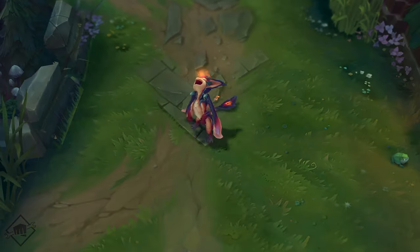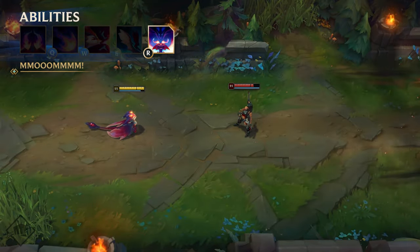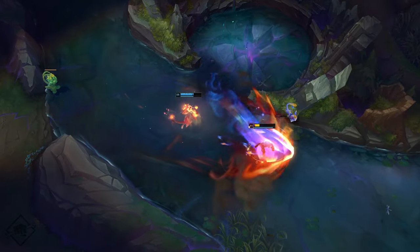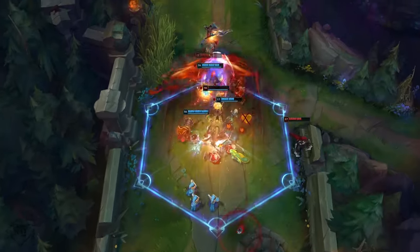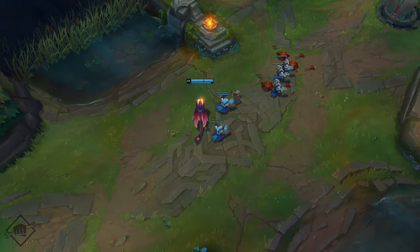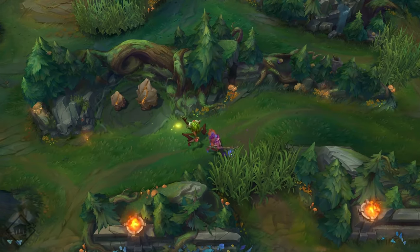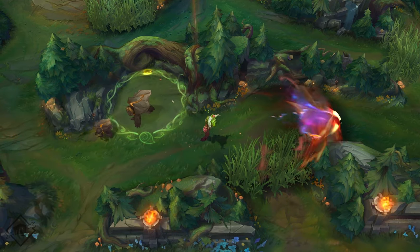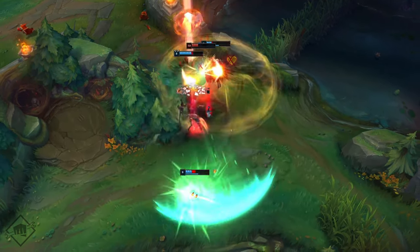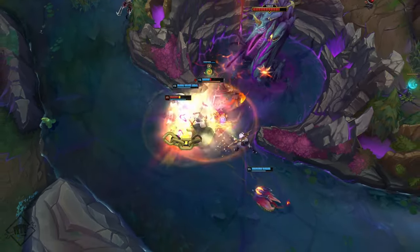Behind every adorable baby dragon is a super protective Mama Dragon. Smolder's ult summons Mom to teach a lesson to any meanies picking on her son — a face-melting, scorched earth kind of lesson. After casting, Smolder's Mom flies overhead, breathing down a wave of fire and burning enemies to a crisp. Targets caught in the center take extra damage and are slowed. The wave starts a little bit behind Smolder's position and continues over a long distance. Anyone who might be hit by the flames will hear Mom's roar as a warning, so best run for cover if you can. Nothing burns quite like a mother's love.